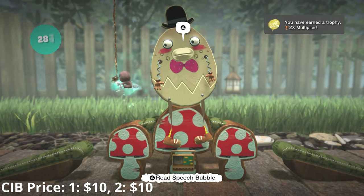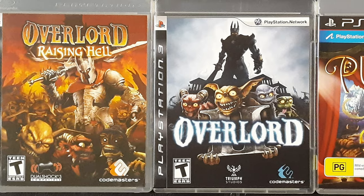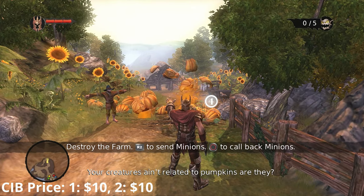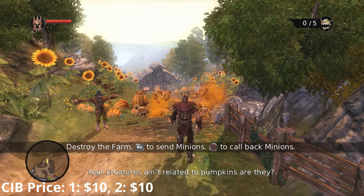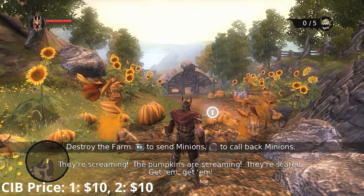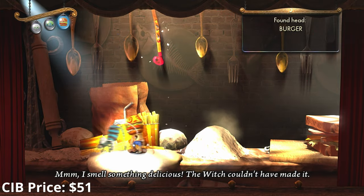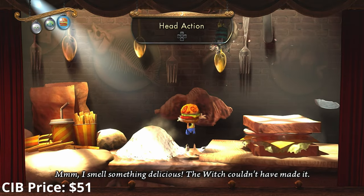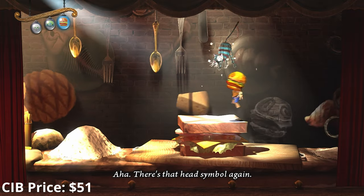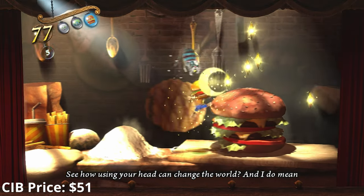I haven't played Little Big Planet at all and don't know much about it, so I'll talk about it later. Overlord is basically evil Pikmin — you have a horde of goblins at your command and wreak as much havoc as you can. The gameplay isn't as refined as Pikmin, but I really love the rare game that actually encourages you to be the bad guy. Puppeteer is getting a lot more eyes on it in recent years as one of the best hidden gems on the console. You control Kutaro, a puppet who's lost his head and must collect various heads and powers to free his soul — the gameplay and art style combine to create an experience you can't find elsewhere.